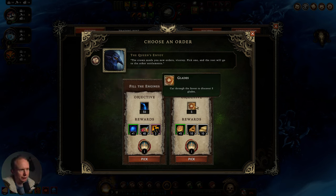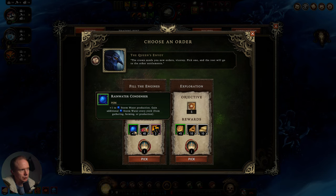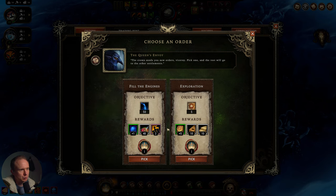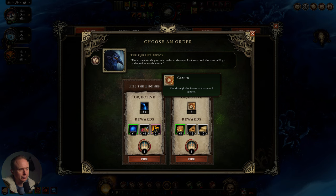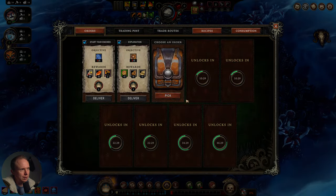Exploration — we're going to be doing a lot of exploration. Plus one to stormwater production gain, additional stormwater every yield. We gain some porridge and some people. We're going to assign to glade events. I like this result because we get planks and we get bricks. And we're going to do five glades, I think. So we'll grab that one.